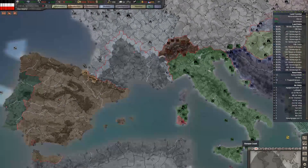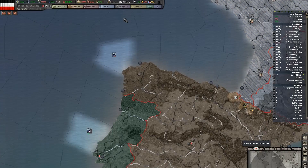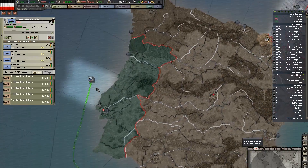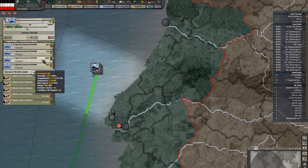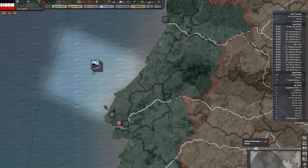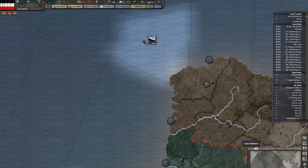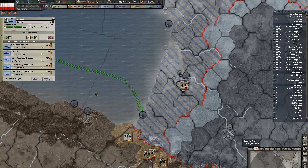First is my fleet that I was sending to invade Gibraltar, and it actually looks like they managed to get away. They took a beating, though, so hopefully they'll be okay. Let's just send that back there and rebase them.